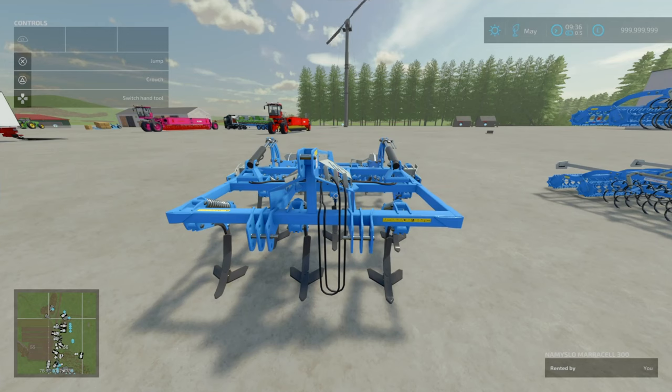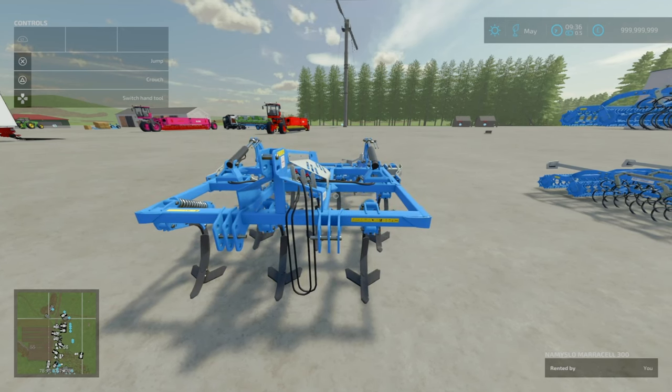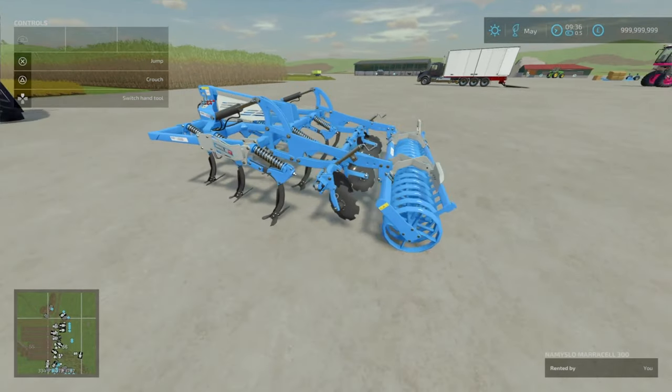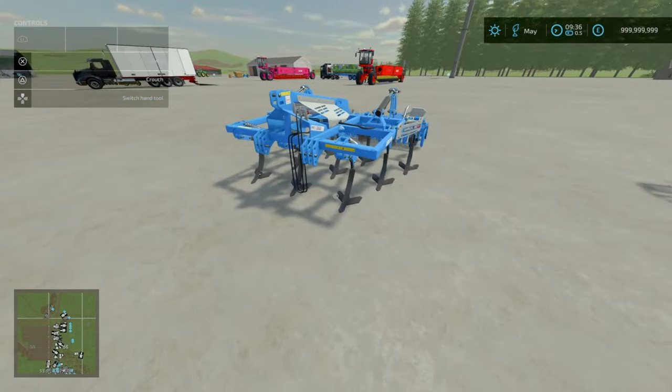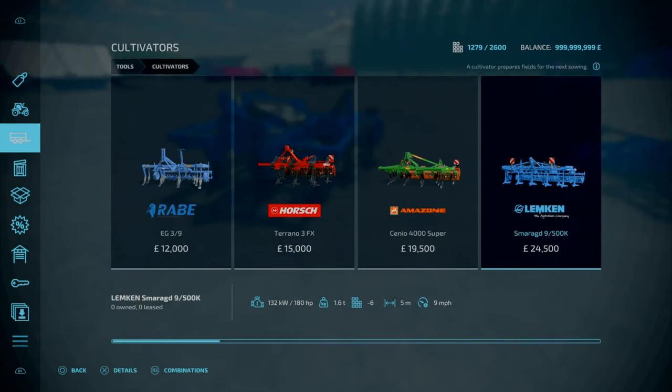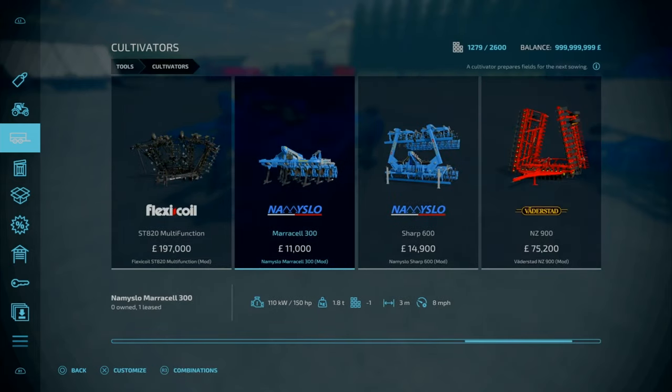Now we're looking at the Nami Slow Maricel 300 — these came out as updates but are new to consoles. This is by JMZ. It is 6.97 megabytes to download. Slot count is 6, goes down to 1. It's a 3-metre cultivator — a very well detailed and designed cultivator. You'll find this under Tools, under Cultivators. I think this is a Polish brand.